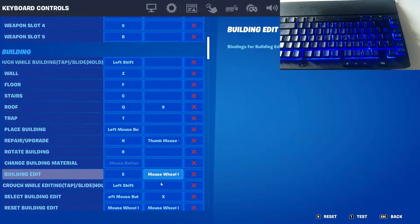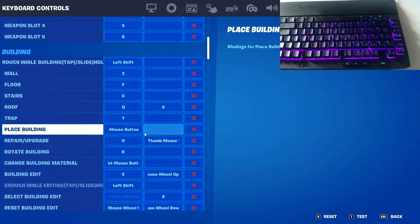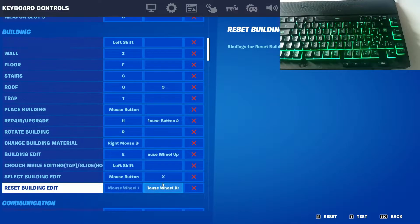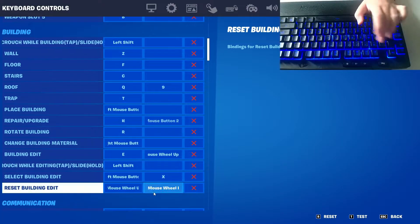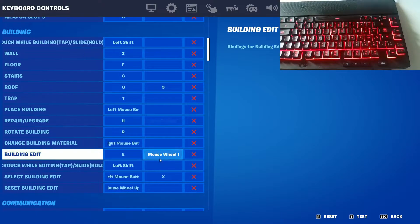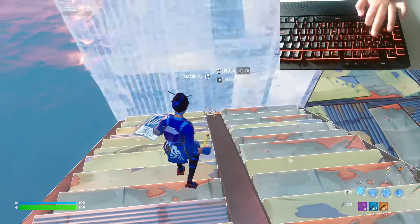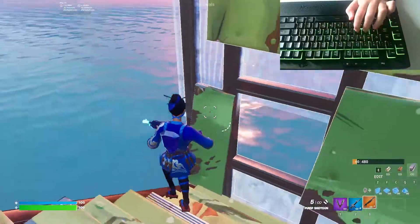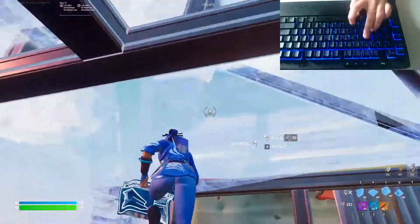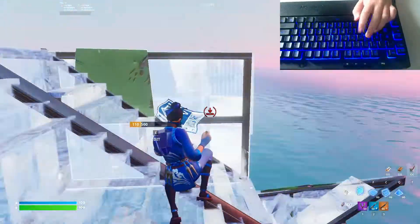So what you're gonna do is go to Place Building, then Building Edit. Your alt one is gonna be mouse wheel up. What this does is edit and then reset building edit. So mouse wheel up - I don't know why this is also mouse wheel, I can remove that. Now it'll edit and reset it whenever you do this. So let's say someone's peeking - you can click the scroll wheel. This is really helpful for a lot of things.